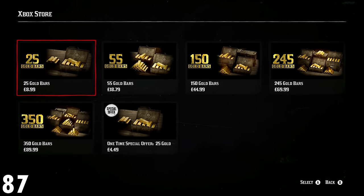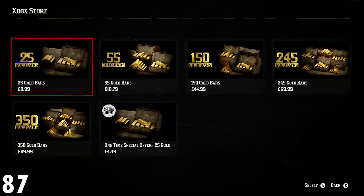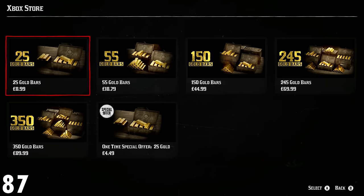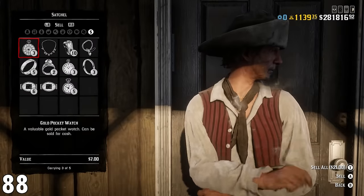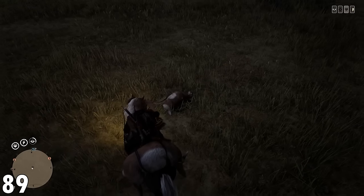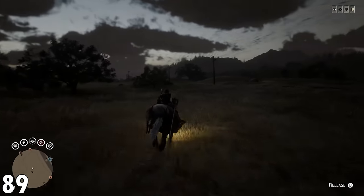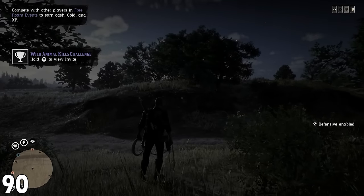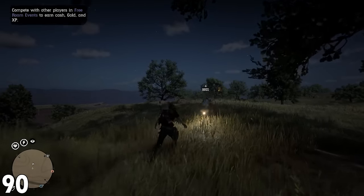Number 87: never purchase gold bars. Rockstar does make Red Dead a bit of a grind so that they can nudge you into buying gold bars, but it's a complete waste of your hard-earned cash. There are a lot of activities within the game that will give you gold — you just need to dedicate time to them. Number 88: if you can find jewelry in the wild, you can sell it at the fence, and some of this jewelry can go for a decent amount. Number 89: you can drag an animal with your lasso and it won't decrease in quality — this means you can transport two carcasses with your horse. Number 90: if you leave a session with animals on your horse, they will despawn. You will not get them again — they're completely gone. This is why you need the hunting wagon, because what you put in the back will be saved until you remove it.